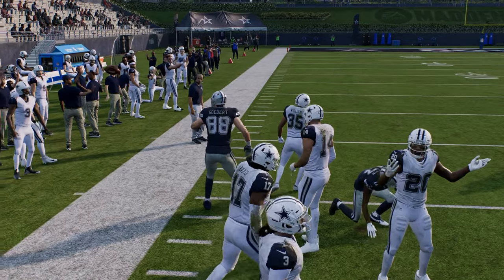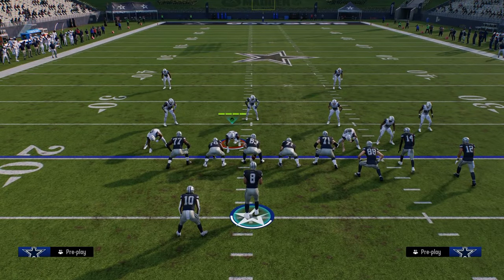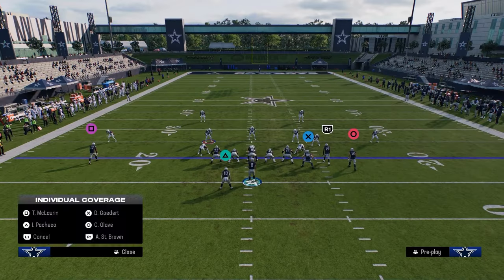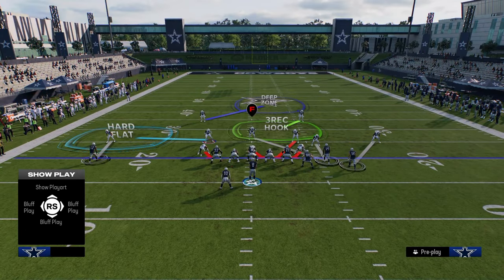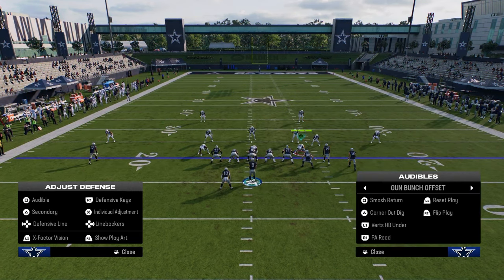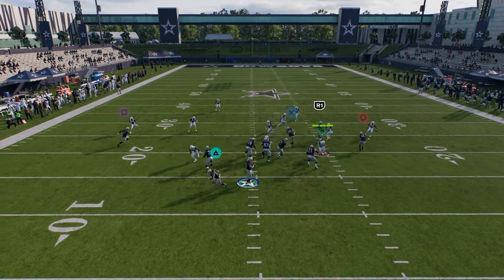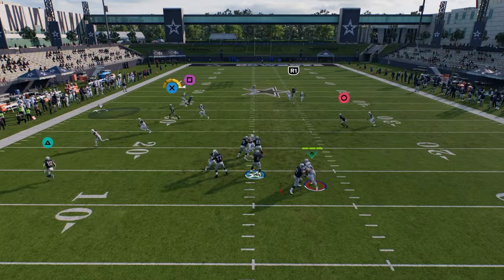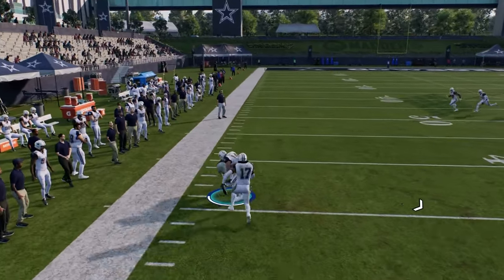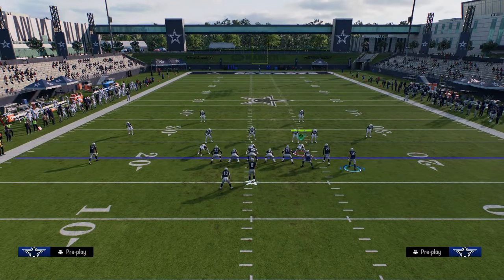One of my recent favorite ways to run smash return is — because what a lot of people will do is put this guy in a hard flat and then cross-man or user — what I like to do against this is go to smash return, slant the tight end, and streak the slot. What this does is the hard flat will go down to the running back, and then you can throw your tight end across the field. It's a little thing, but I think it's pretty helpful.